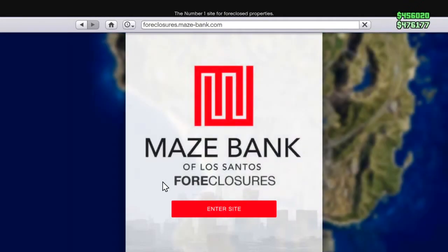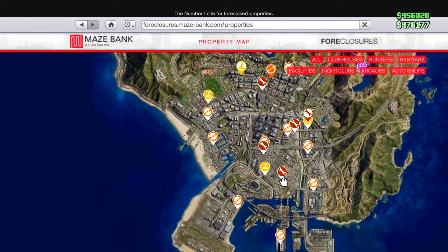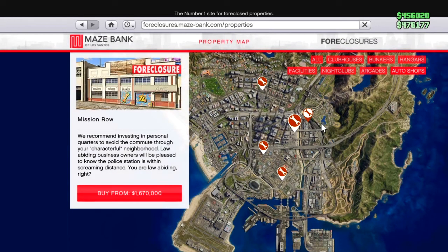To do this money making method you are going to have to have an auto shop, and you are also going to have to have the car lift as well. The cheapest auto shop is 1.6 million and the car lift is 500k.